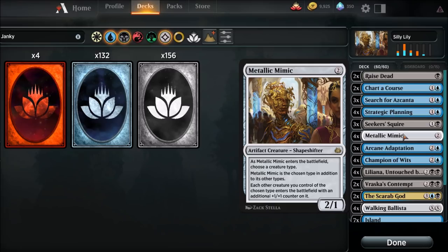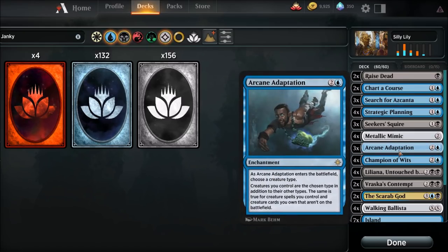Metallic Mimic - this is one of the key pieces. What he is going to do is allow a little interaction with Liliana so when our creature hits the battlefield, our Ballista, it's a 1/1 - it doesn't just die. That's the purpose of this. Four copies. Arcane Adaptation - another key piece of the puzzle. There's a lot of keys here. As Arcane Adaptation is on the battlefield, you choose a creature type. Creatures you control are the chosen type in addition to their other types. The same is true for creature spells you control and creature cards you own that aren't on the battlefield. We're going to name Zombies when this hits. We'll get into that in one sec.